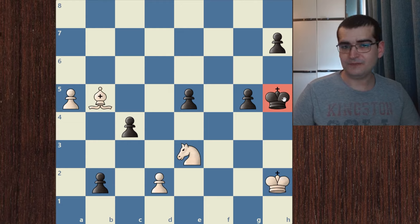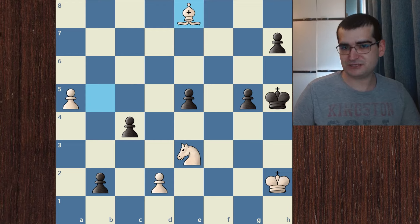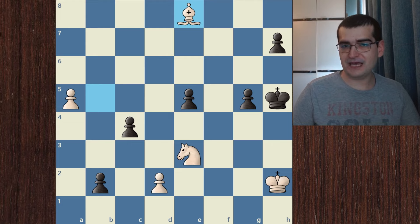We have to find another way to corner this king, and the first move to solve this amazing chess puzzle is bishop e8. Now the king cannot go to h6 because knight to f5 is checkmate — the queen is no longer there to stop it. So after bishop e8, the king is pretty much forced to go to h4.